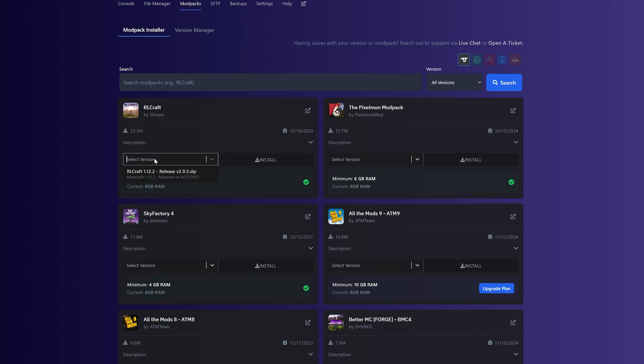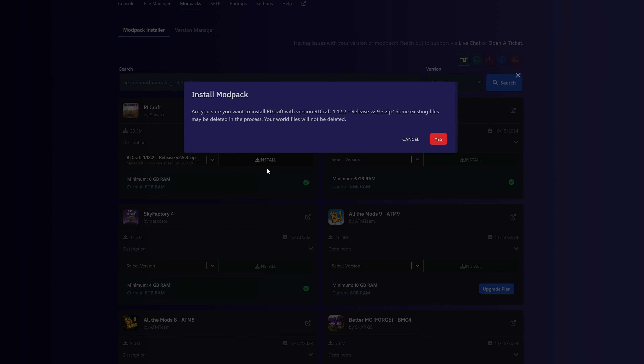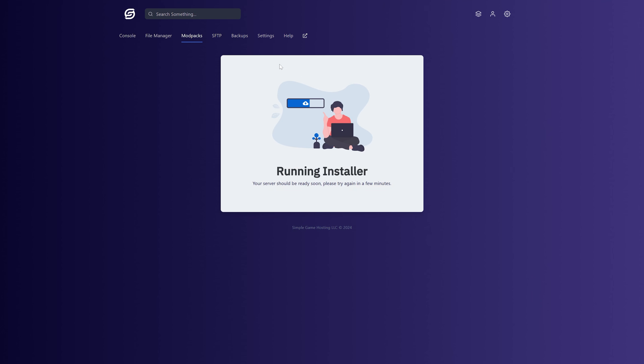As far as installing the modpack on the server, just click on the version here, select the version you want — RLCraft only has one — and then go ahead and click Install, then click Yes. This is just warning you that everything on your server is going to be removed. That's okay in this case, but if it's not, make sure you make a backup before moving forward.